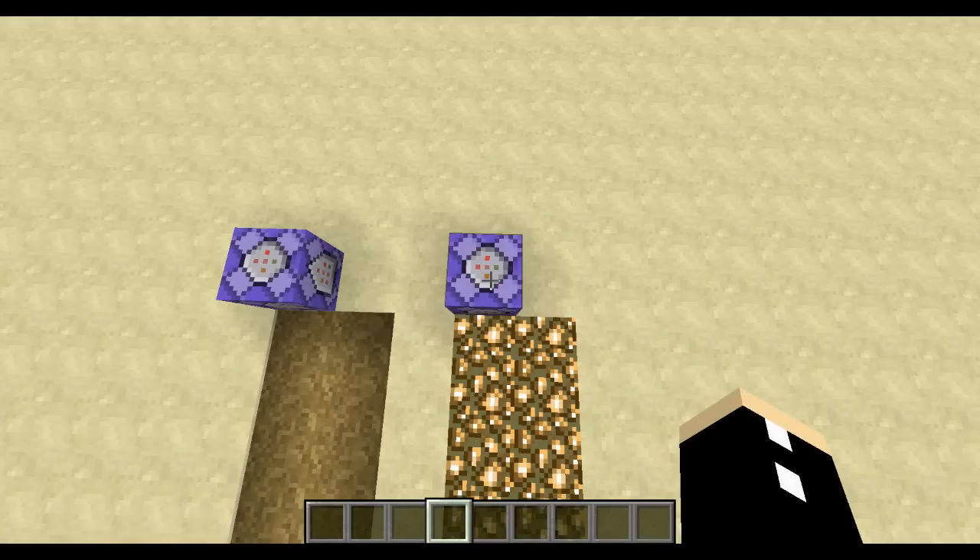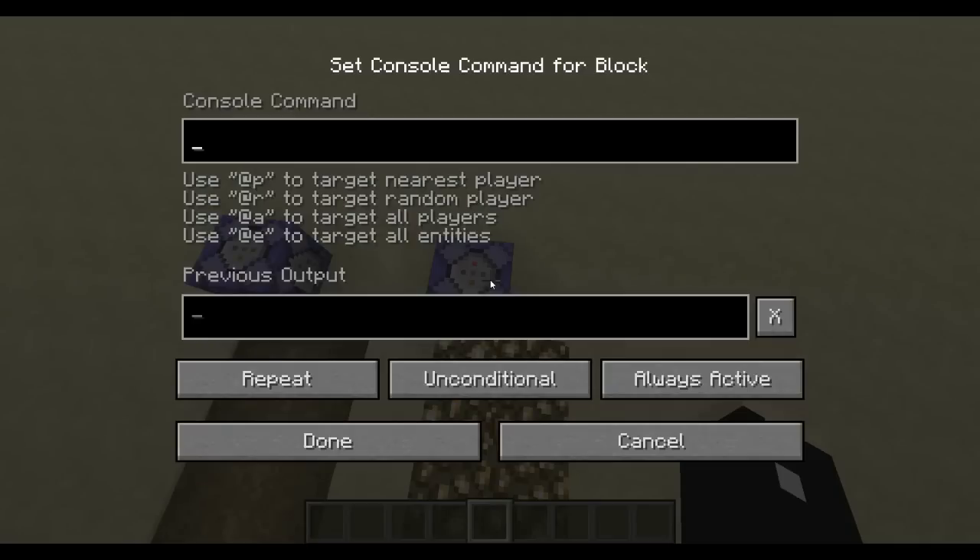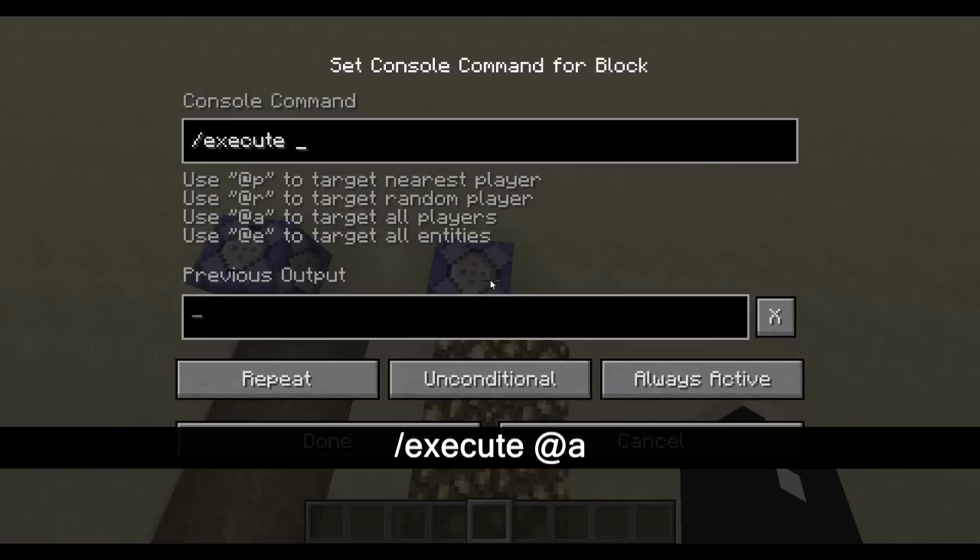This command is going to activate itself 20 times per second. So what we need to do is type /execute @a. What does this mean? We're looking for all the players. Now I'm going to put in three tildes which just mean their coordinates. So we are executing at the position of all players.